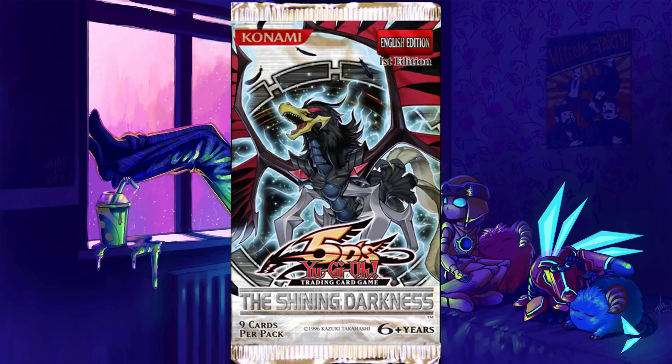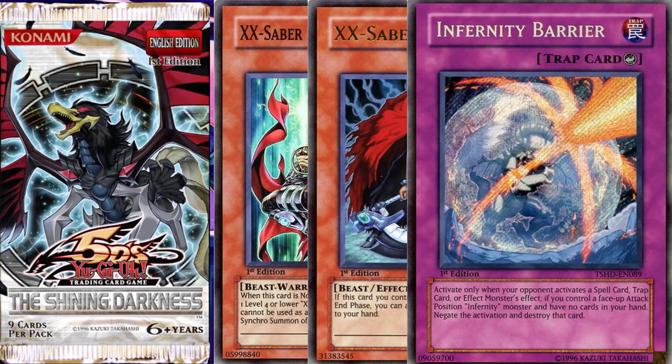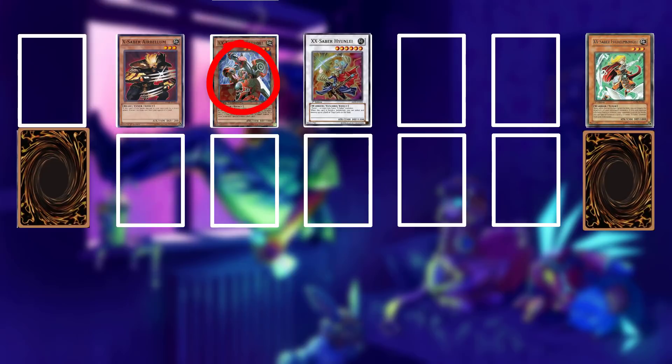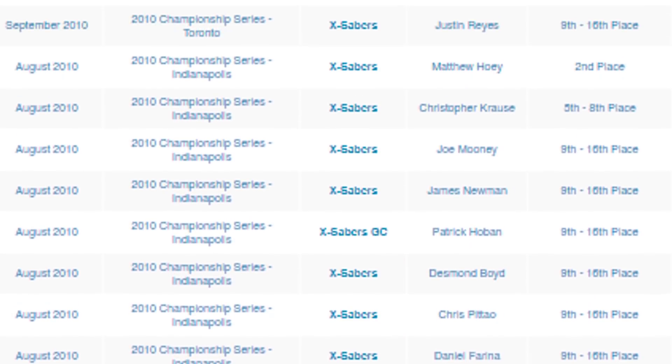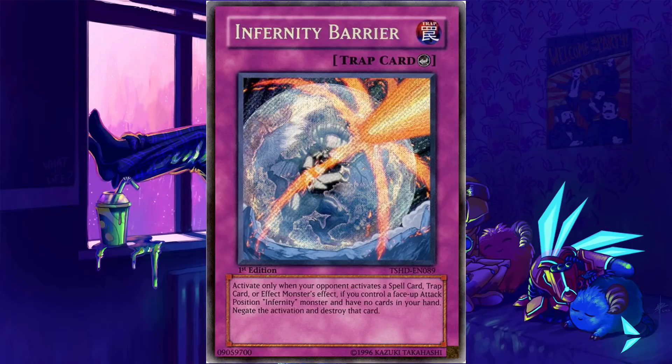Peace in the Yu-Gi-Oh ecosystem - or so we thought, until The Shining Darkness gave us X-Saber Boggart Knight, Dark Soul, and Infernity Barrier. All three of these cards saw quite some play. Dark Soul at the time of its release was able to use its effect multiple times per turn if the same Dark Soul was brought back and sent back to the graveyard again, allowing you to gain an insane amount of advantage in one turn. This coupled with the other X-Saber cards made the deck a powerhouse in the competitive scene. Infernity Barrier was an incredible card for Infernity decks and still holds up well to this day - Omni Negates are good, who knew?